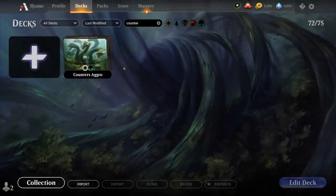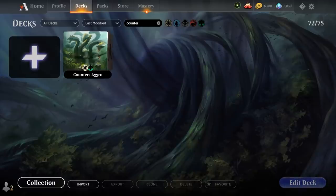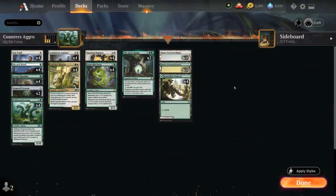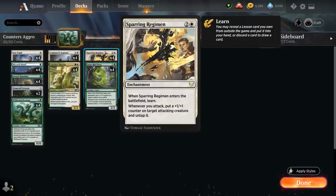Hello and welcome to another standard gameplay video. Today we're taking a look at a green-white plus one counter synergy deck as voted on by my supporters on Patreon. The deck features a few new cards from Strixhaven, one of which is Sparring Regimen.